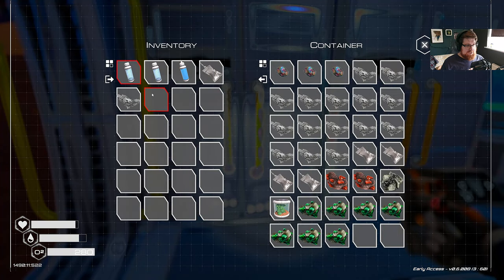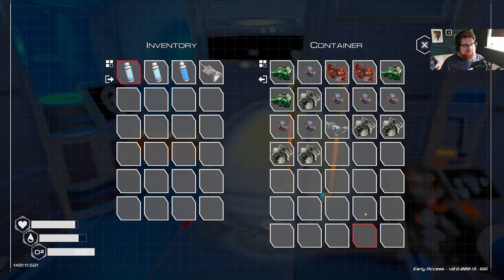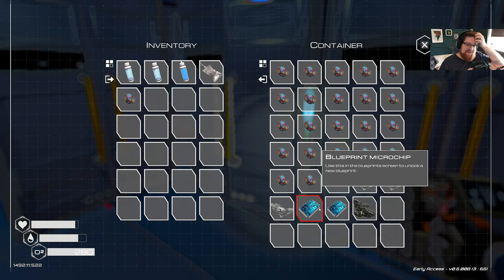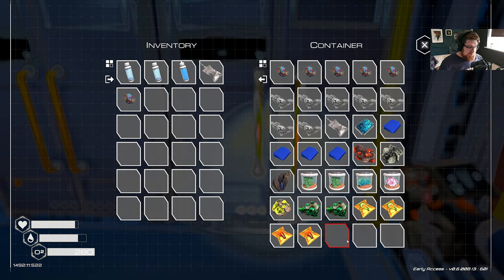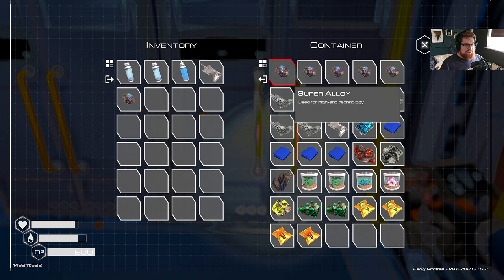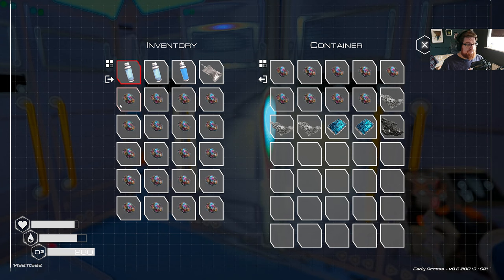Let's have a little look-see, shall we? There's all of that crate, there's all of that crate, that's that one as well — each one has got a crap ton of super alloy in it. More super alloy than we know what to do with. And there's that one as well. So, huge haul of resources to get back to base. I think I'll start with the super alloy and start loading that up now. It's going to take several trips.